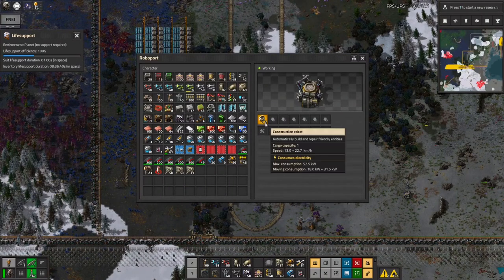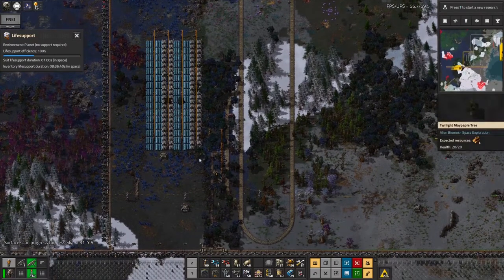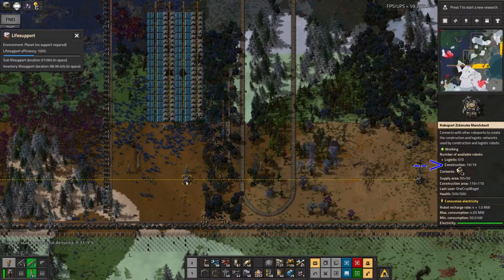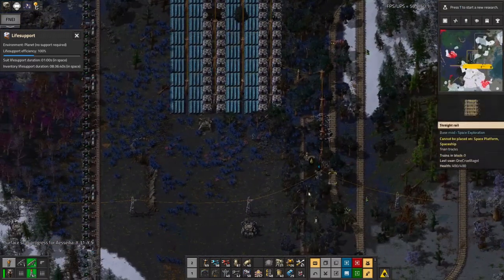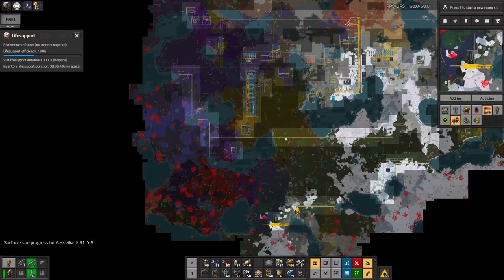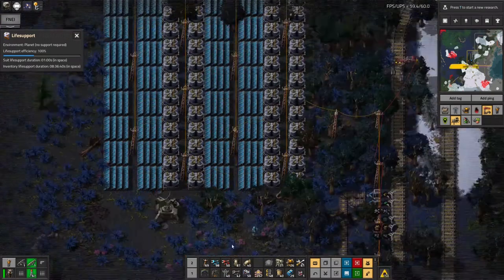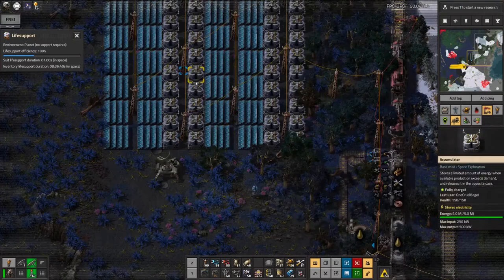My construction robots keep disappearing. I think they've just spread out amongst the roboports — that's alright then, they've not got lost. I did have a problem at one point where, because there wasn't enough power, the robots just flew back to wherever the nearest powered roboport was — in this case they'd probably try and fly back across here and go over all these nests and get blown up. But that hasn't happened because I built up the power infrastructure first, and there's more than enough power here — it'll keep everything running very happily.